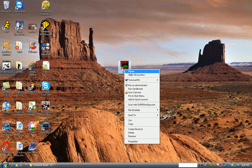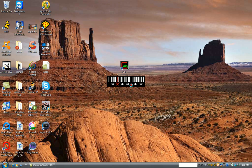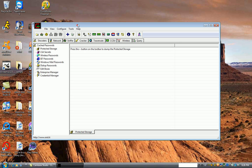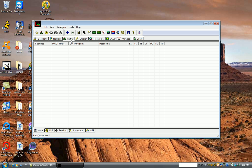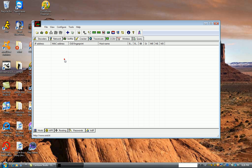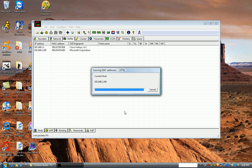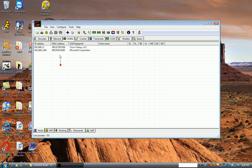Right-click and run as administrator. Once you're in here, you want to click the Sniffer tab. Then click in this white area, click the Sniffer button, and then click the plus sign.